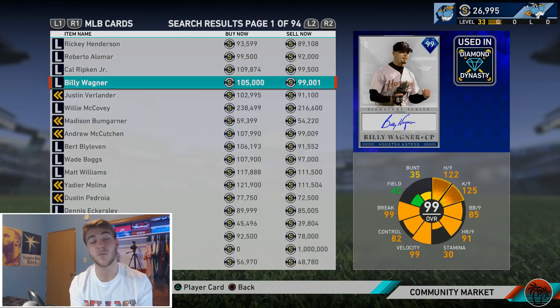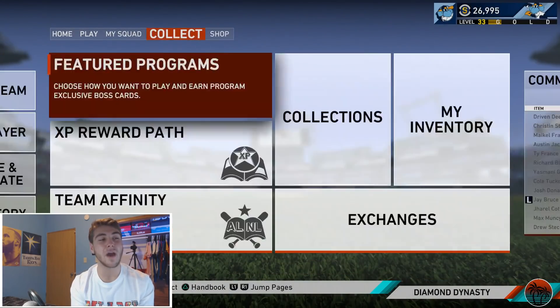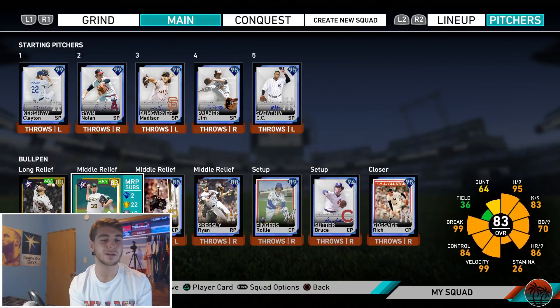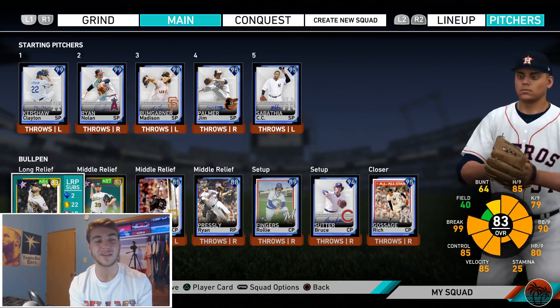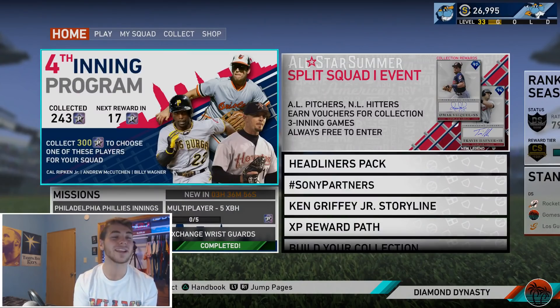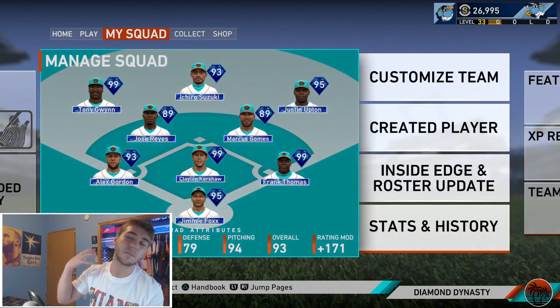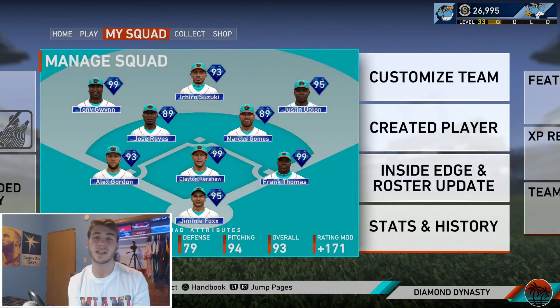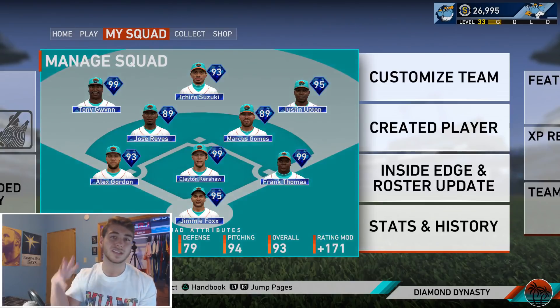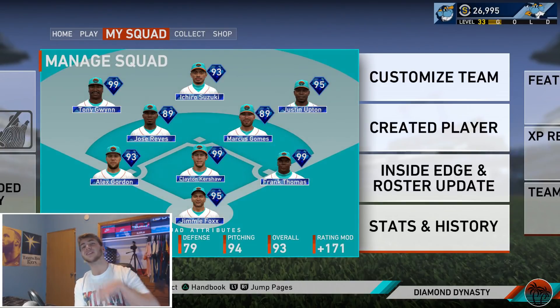For the fourth inning boss program pick, I'm going with Billy Wagner. He's probably the best reliever in the game at this point and just absurdly good. Billy Wagner will help bolster the bullpen along with Omar Vizquel coming later in July. I should be getting Billy Wagner within the next couple of days, and I have another plan for an additional reliever as well. Let me know how good you think this team looks in the comments - did I make the right picks? We'll be going live on Twitch at twitch.tv/GomesTheLegend on the road to World Series with this team.